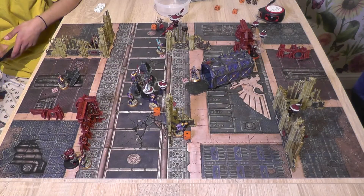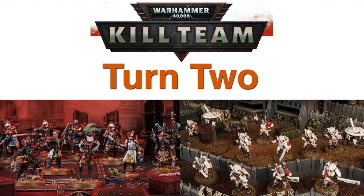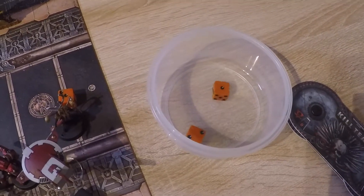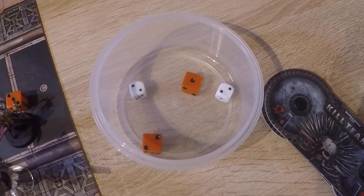Going into turn two. No morale required, straight into turn two initiative. 2d6 — three for Tau, four for the Star Striders. Star Striders have the initiative for turn two.